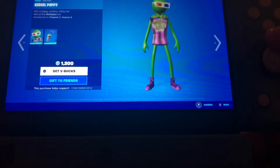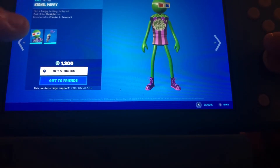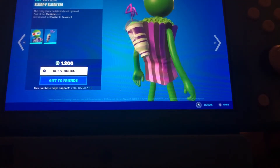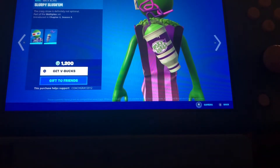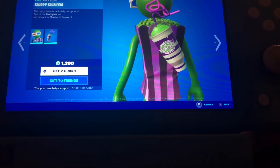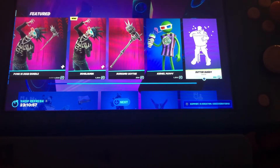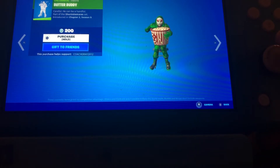For Fortnitemares they released this amazing looking skin — he's like a happy butter lobby character. You can see on the Slurpee cup it says 'Risky Reels,' which is cool. And you do have the Butter Buddy emote, which is similar to the Jumbo Popcorn emote.